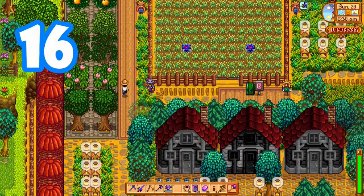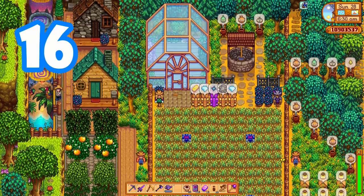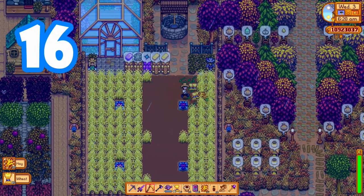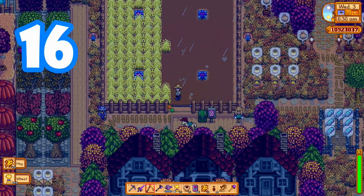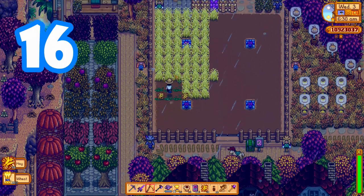It's a good idea to plant a really cheap crop — the most common one being wheat — at the end of seasons, because it's very time effective to just let them die and scythe them away. Your crops will stay watered and tilled, saving you a ton of time if you're trying to get everything planted on the first day of a new season.